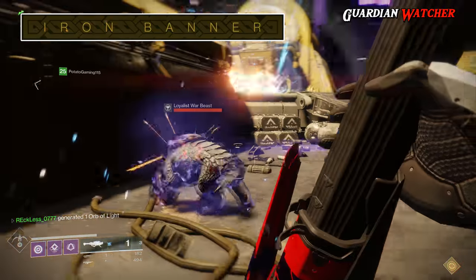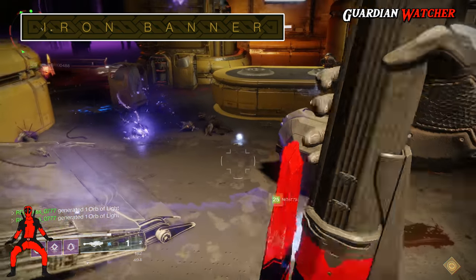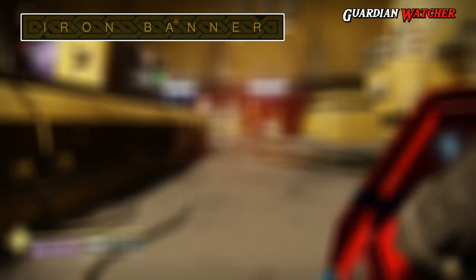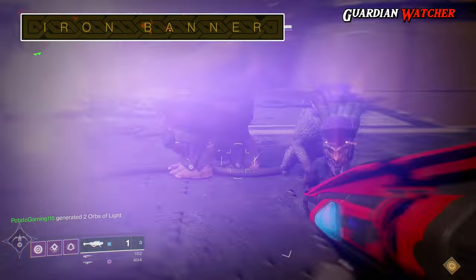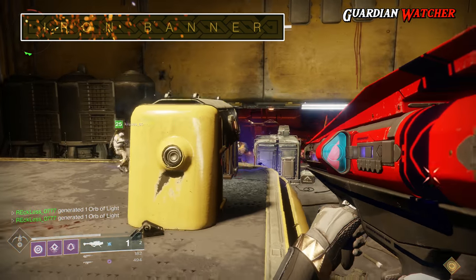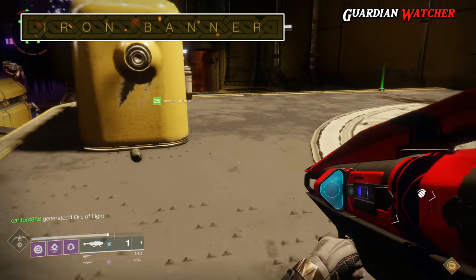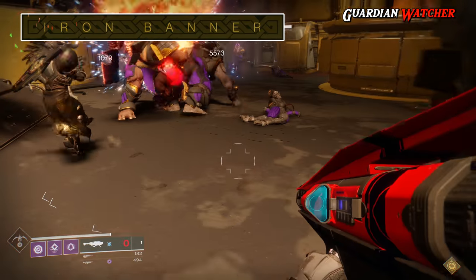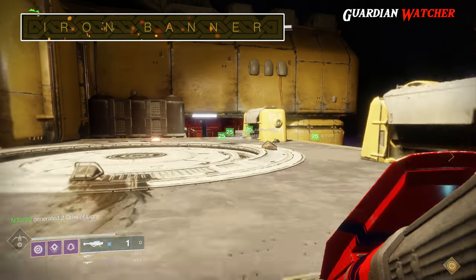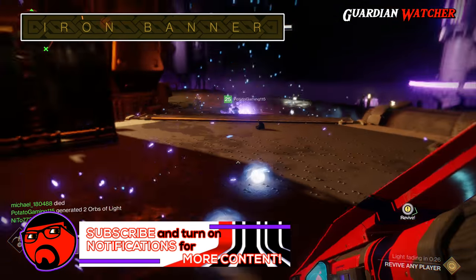With update 1.1.2, the Iron Banner will return, beginning Tuesday January 30th through Tuesday February 6th. For Season 2, the new additions include a new hand cannon, scout rifle, and shotgun, as well as a new sparrow, ghost, and an emblem. The emblem will track how many times you rank up with Iron Banner across all of Destiny 2, carrying over season to season, and can be acquired by completing the Iron Banner milestone. All weapons and Iron Banner armor will be available to purchase from Lord Saladin in the tower, where you can also read the conditions for obtaining Iron Banner ornaments. If you are missing items from season 1, they will drop as a possible reward from engrams.